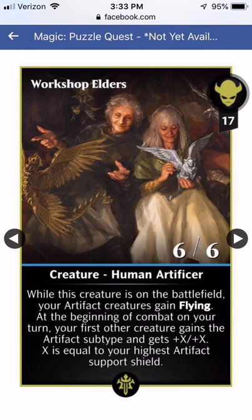For blue, we've got Workshop Elders. While this creature's on the battlefield, all your artifact creatures gain flying. At the beginning of combat on your turn, your first other creature gains the artifact subtype and gets a permanent plus X plus X, where X equals your highest artifact support shield. I imagine you could have some fun shenanigans with this, but it really just feels more like a win-more ability — if you've got a support getting up to enough shields to make this really worth it, you're probably already winning.